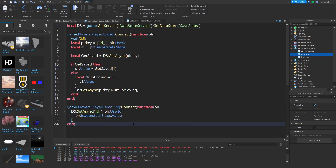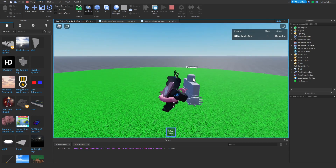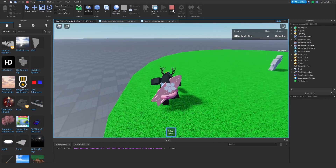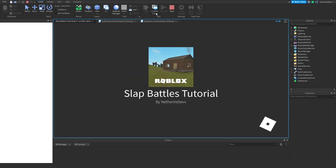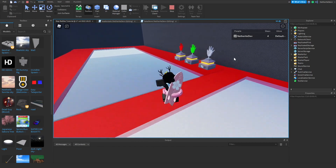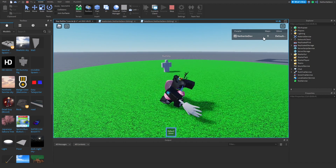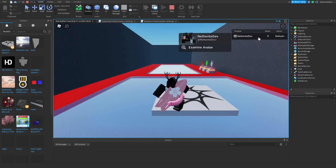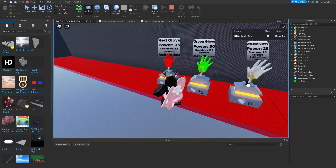Testing it out — I grind to 4 slaps, stop the game, rejoin, and I come in with 4 slaps still. Then I grind up to 11 slaps, stop it, rejoin, and I come in with 11 slaps and can immediately equip the Green Glove since I already have enough.